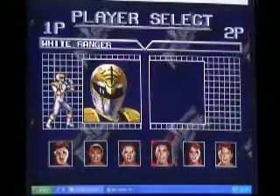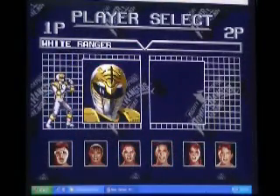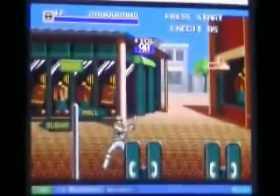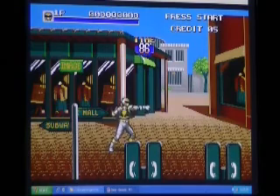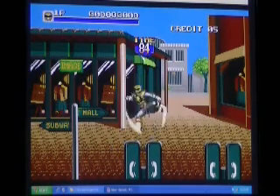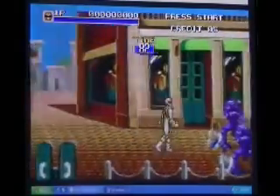Stage one. We get to choose between the six rangers and I'm going to be doing the white ranger. Buttons — B button's your attack, C's your jump, and A's like your desperation or crowd control attack.